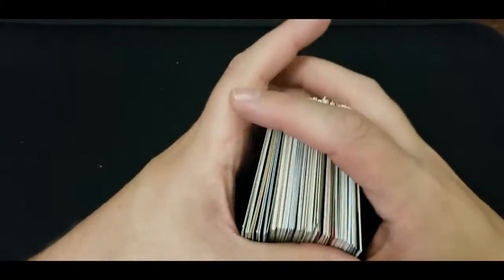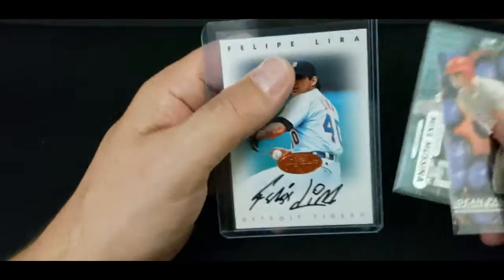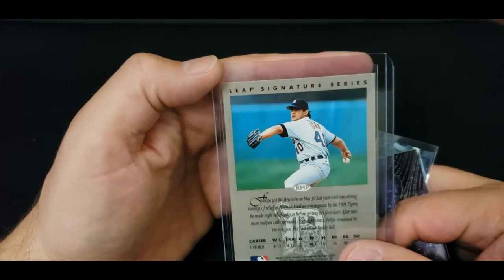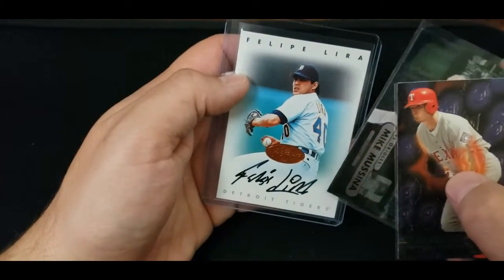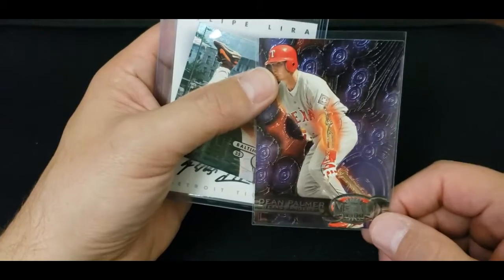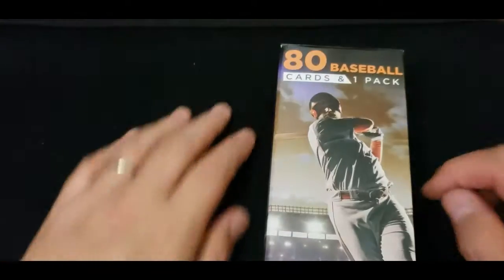These are kind of cool because you never know what you're going to get — usually is nothing, and even when you think you got something, a lot of times it still is nothing. But I like autos, so I'll take autographs. 1996 Felipe Lira — wonder if he was good. Mike Mussina Metal Universe — really nice looking. Dean Palmer too. Check those bad boys out later and see what's up with them.